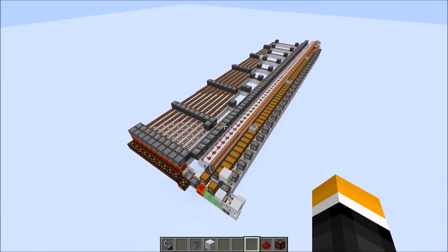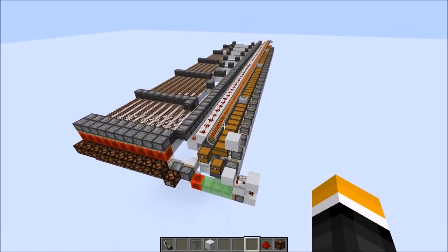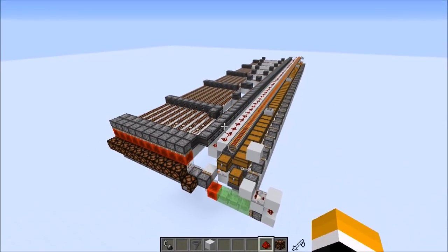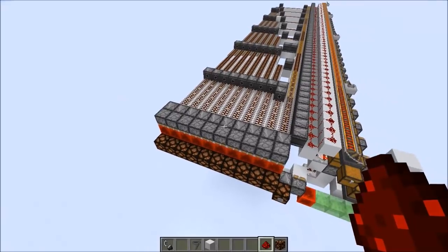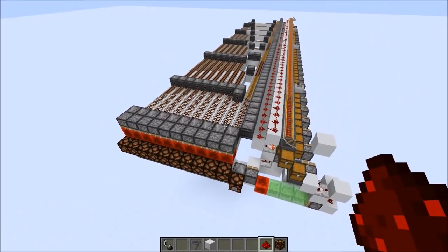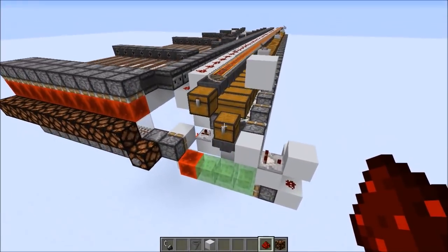Hey everyone, today I have another component of the storage system I'm working on. This one's an item type to binary decoder. What it does is it takes a single item and translates it into a 10-bit binary code — 10 bits because there are currently about 500 items in the game, and 10 bits is enough for 1k, so it should be good for a few major versions.